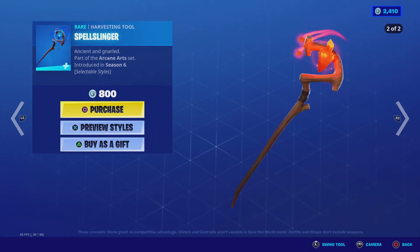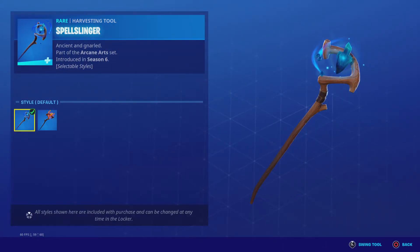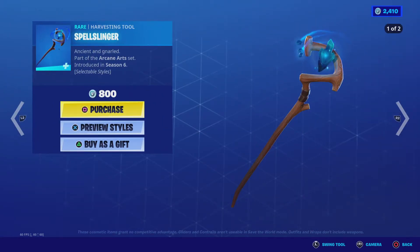Spell Slinger — here are the styles first: two styles, default and fire. Here's the swing sound.